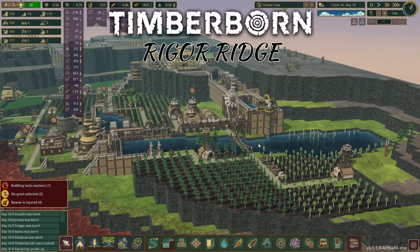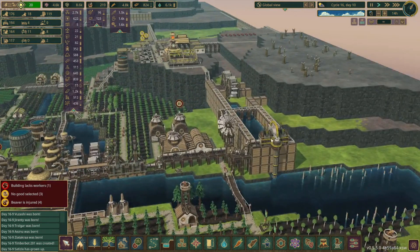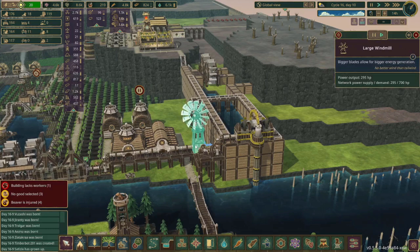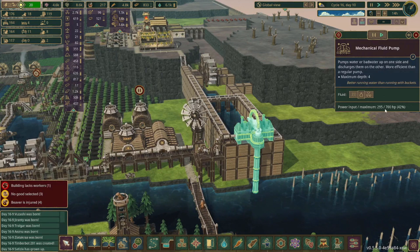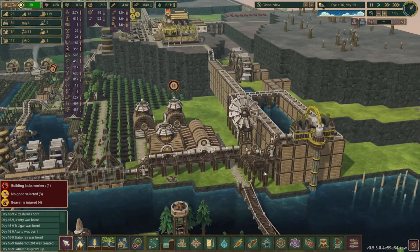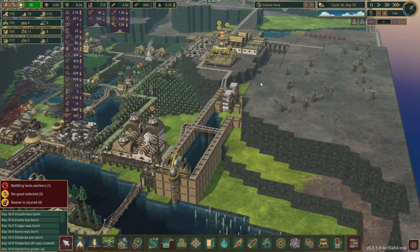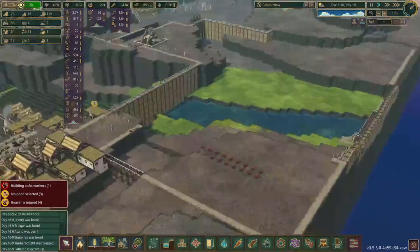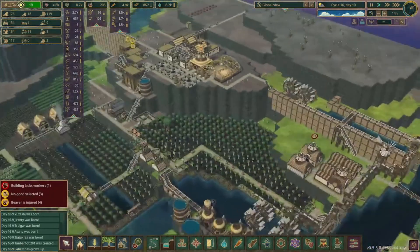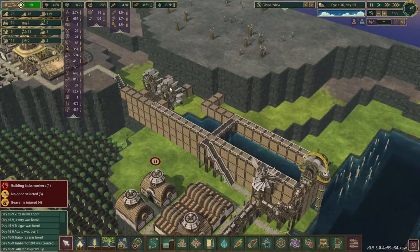Hello everyone and welcome back to Timberborn. This is episode 26 of the Rigger Ridge series. In last episode we ran out of power for this mechanical water pump, but you can see now we just installed our first large windmill, which is giving a little bit of power to this. As the beavers continue to build these windmills, that will help power this and get water into our mega reservoir via the aqueduct. We also need to get these water reels connected to some power to help run the water pumper.